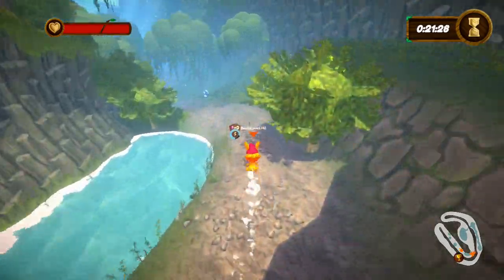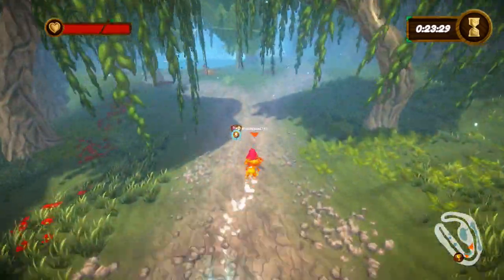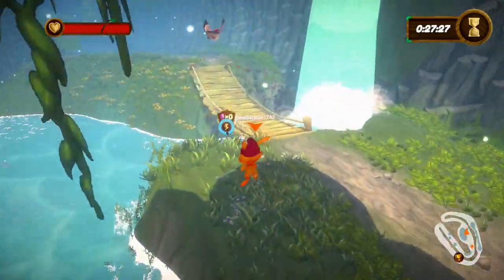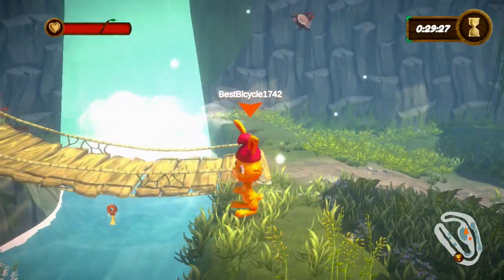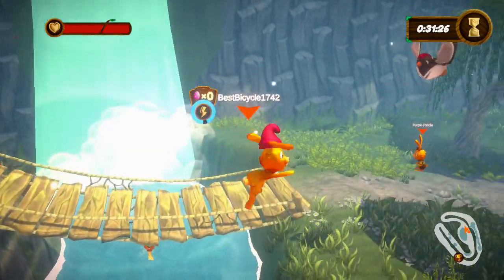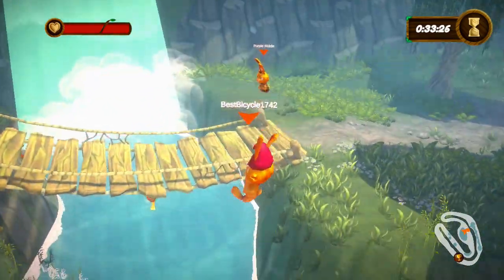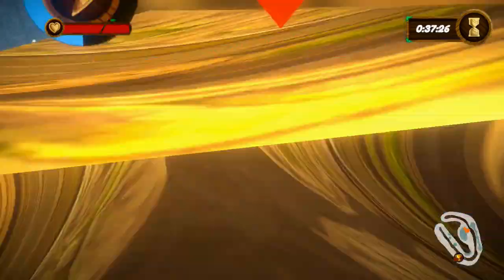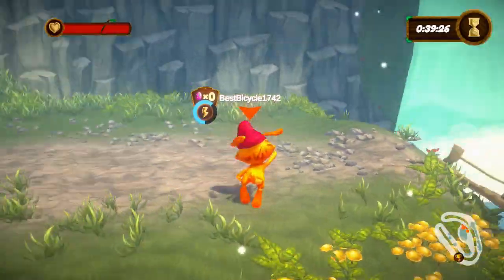So we want to make our way to the bridge that I'm sure you're well aware of by now, and it's a tricky key to get if you are the rabbit. It'd probably be easier if you were the tortoise, but I prefer to get it as the rabbit. It just requires you to time it just right with your LT, and you can get under the bridge and collect it like so.